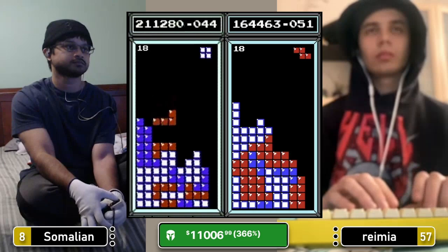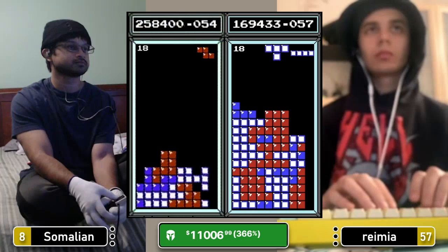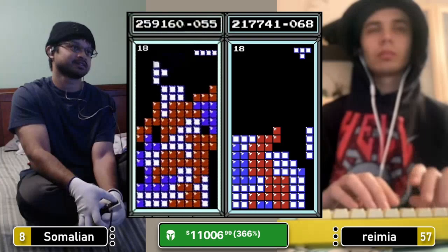Somalian, unsurprisingly given the high seeding, has made a very clean, efficient start. Somalian is probably one of the best pre-kill-screen players we have, at least in competition. He's not out there getting 1.5 into kill screen in solo play, but I just remember that CEL season where he had like a winning record while dying on 28 from a failed roll switch in most of his sets, and he was still competitive in a CEL full of rollers.